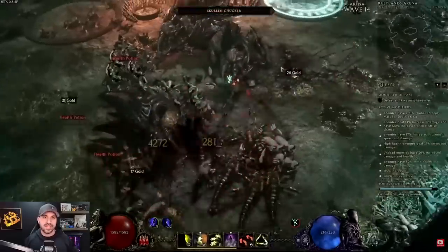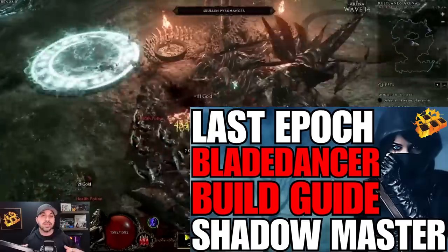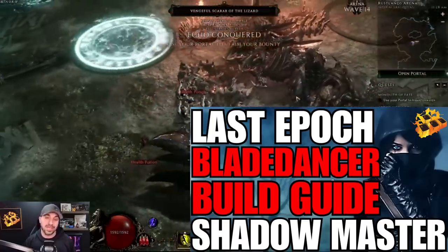Join the Discord if you have any questions. Shotgun Marksman or Poison Ivy are also builds you can take for Rogue, but Shadow Master is my favorite of the three.